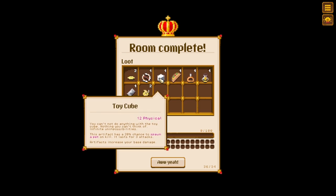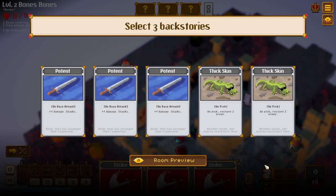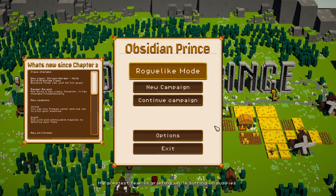Toy cube — you can't do anything with the toy cube, nothing. I wonder if maybe we'll get a story or something when the full game comes out. So I was totally wrong — there is in fact a campaign in this game. I missed it. There's a story, there's a whole bunch of stuff. Roguelike mode is the special new mode they've added.